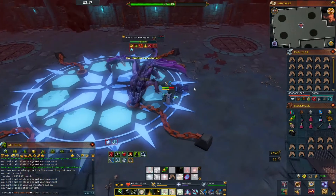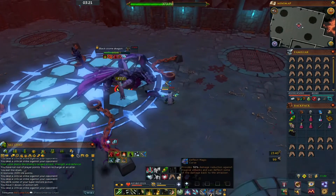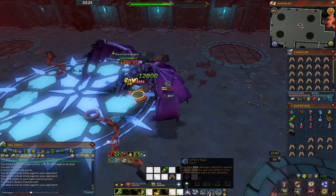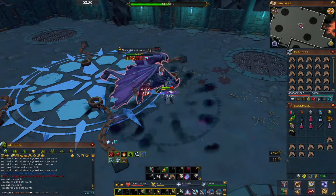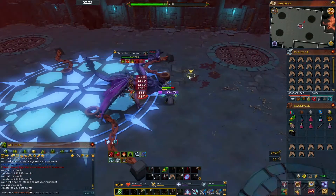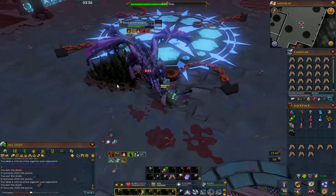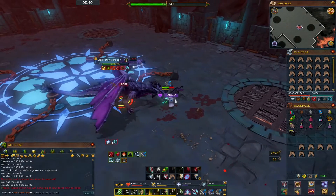When he spins, that's typically a ranged attack. When he bites down, that's melee. After he does the ranged attack, he'll pretty much do the melee. And when you see the screen shake, you can resonance that too if you're really low on HP.